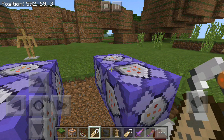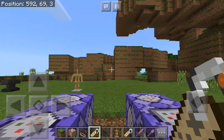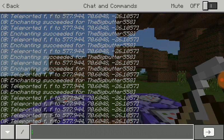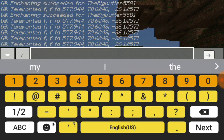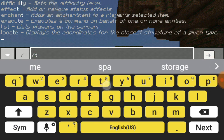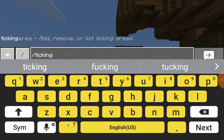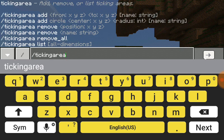There's only a range to it, so I'm going to do slash tickingarea — slash tickingarea add circle.